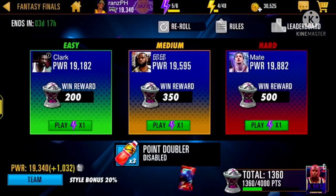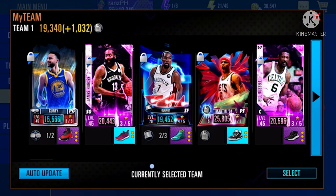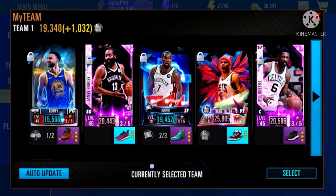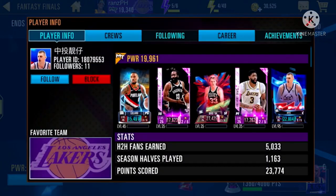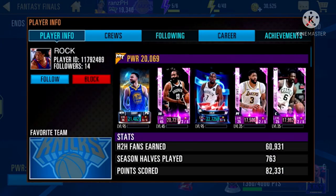My total power is nineteen thousand three hundred forty. Plus three percent, that is approximately close to twenty k. So I need to find an opponent with less than twenty k to have a good matchup.